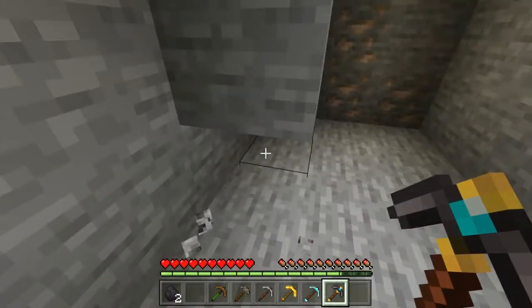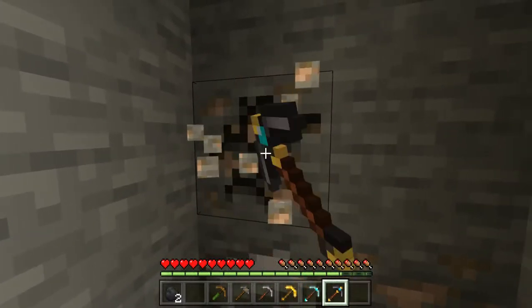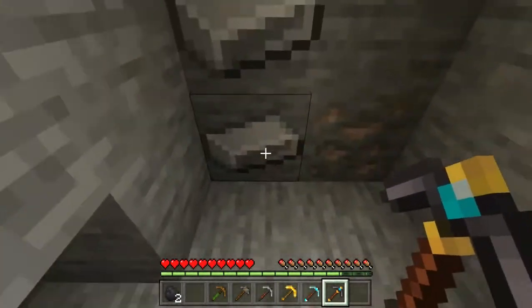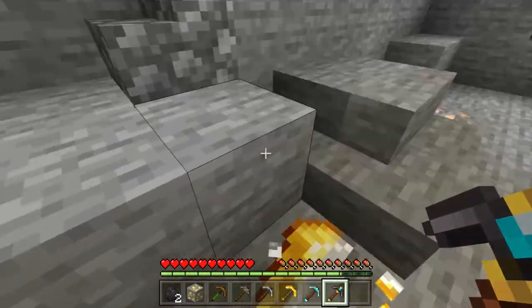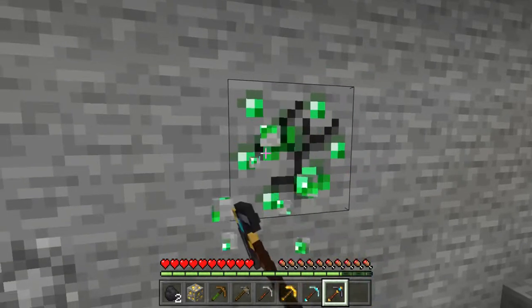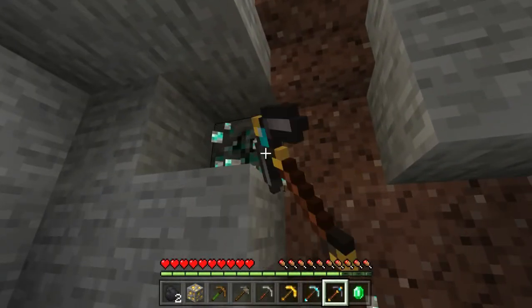We also have iron — there we go. The iron is broken, okay, the iron is broken. Now the gold — gold works. Also the emerald, and the diamond. We also have lapis here.